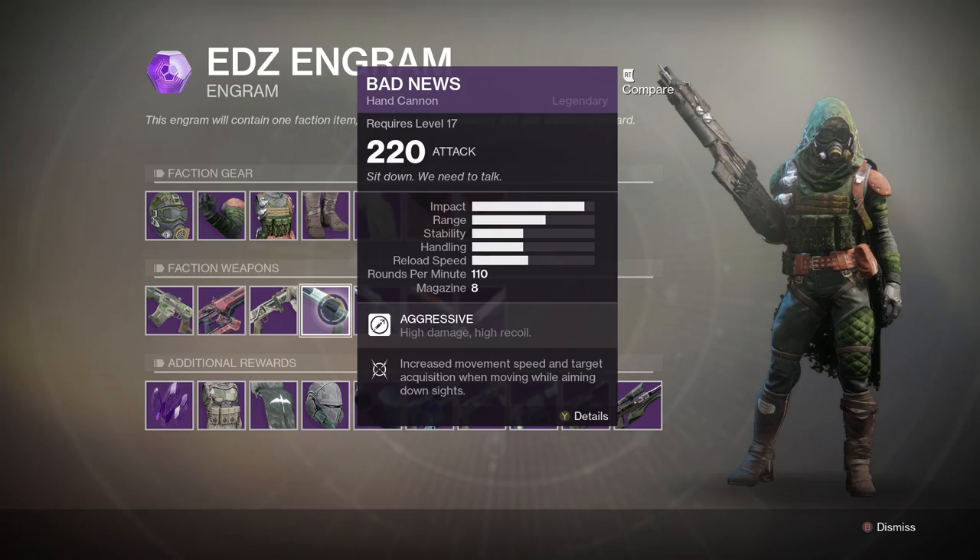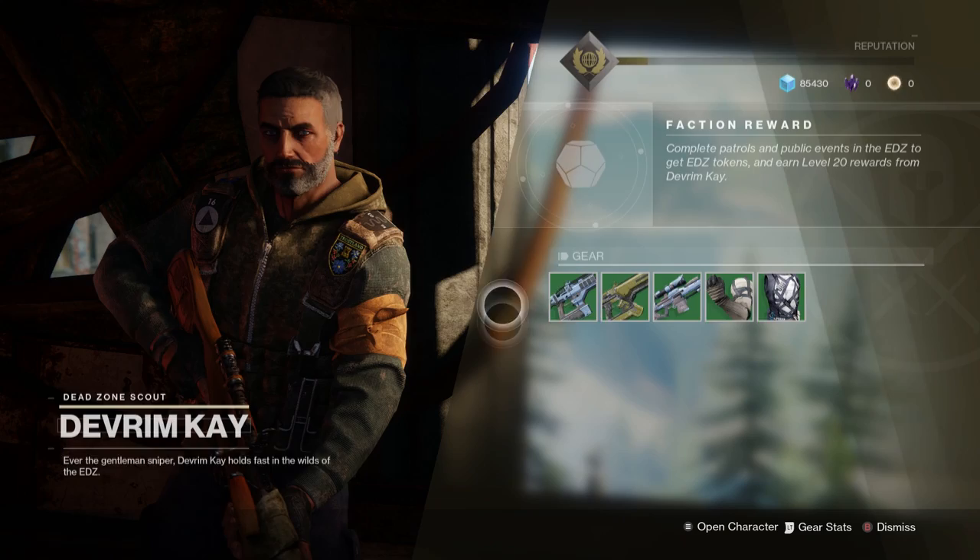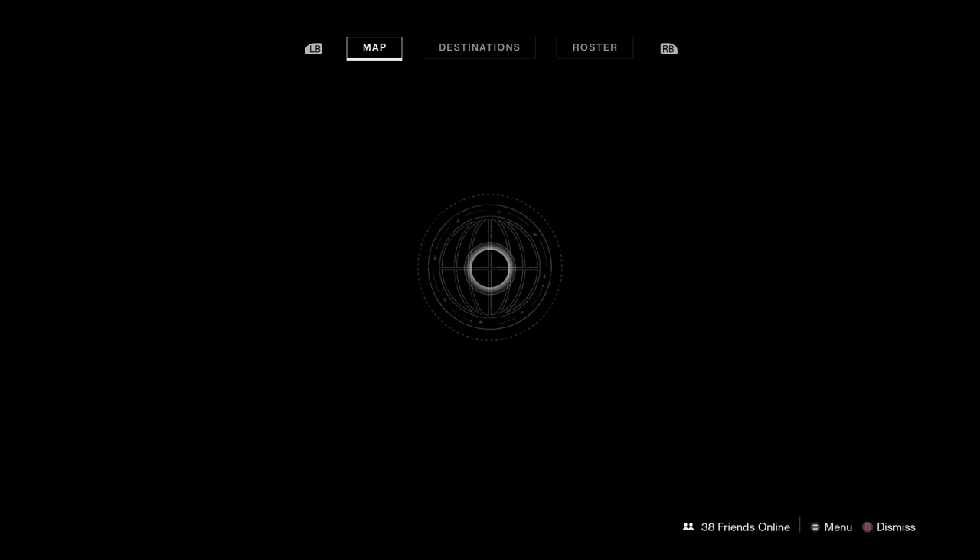Those are the rewards you can get from Devrim Kay — some nice ones. Skat-4 is a great weapon, the scout rifle looks okay, the Bad News hand cannon looks okay. All these weapons will need to be tested out when people get them because we don't know what they're like yet. That is it from this vendor.